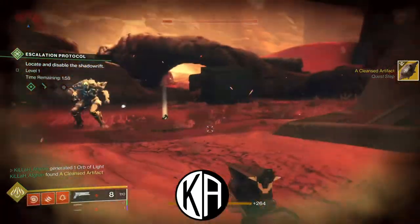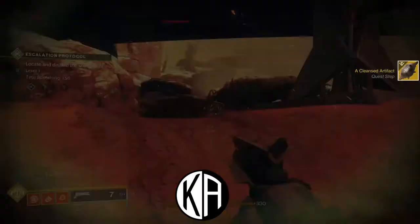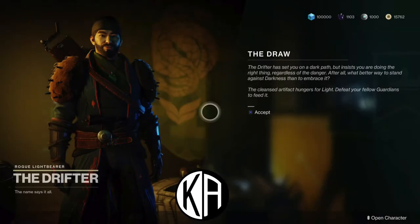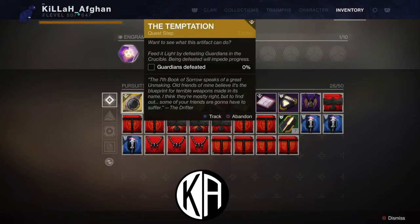Once you complete that, you'll notice in the middle far right of your screen the cleansed artifact quest step will appear. If you look in your inventory, you'll see it's telling you to go back to the Drifter. Head back to the tower and straight to the Drifter — when you talk to him, he'll give you a new quest step called the Temptation, the second quest step out of the five you need to complete.